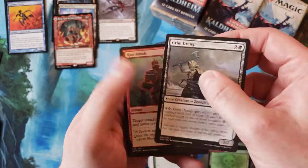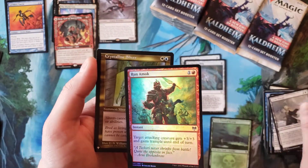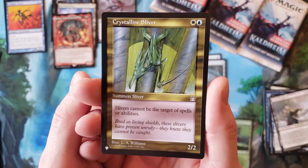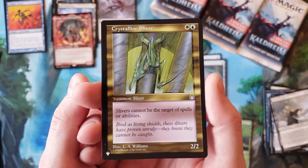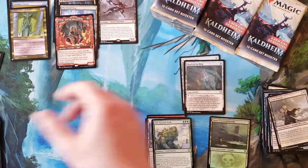Nothing, nothing, nothing — and whoa! Hold on, hold on — Crystalline Sliver from Stronghold! Wow, that is a cool little hit.